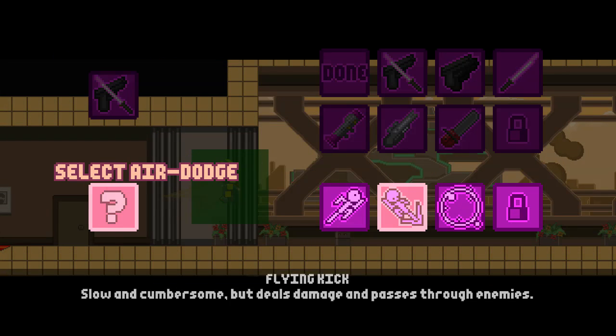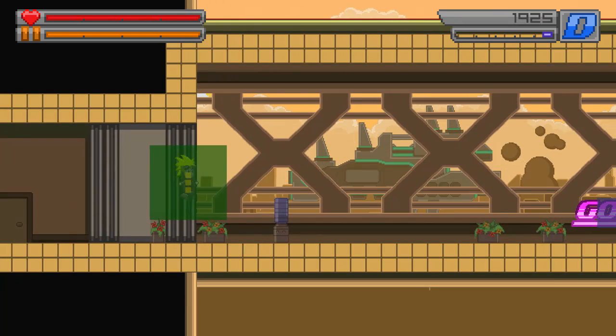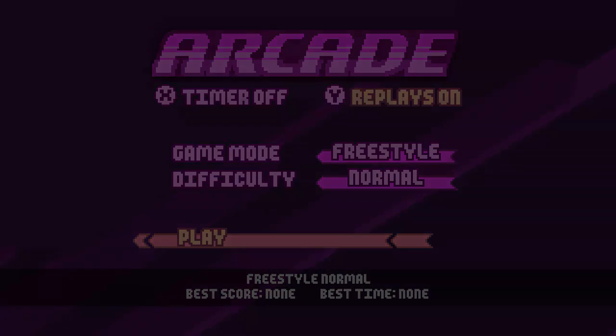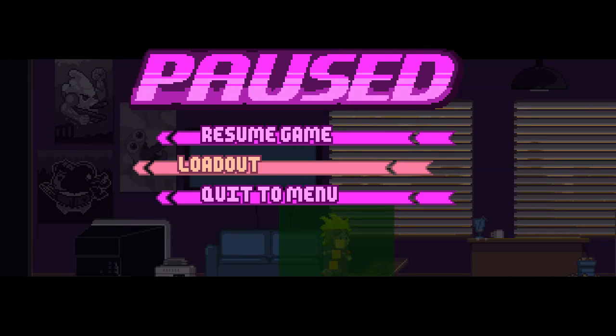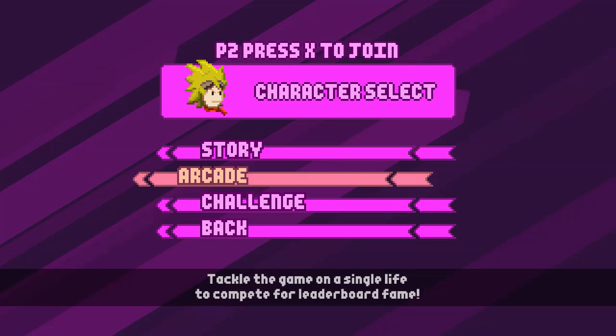Let's check out our air dodge. Flying kick — slow and covers ground, it deals damage and passes through enemies. Teleport. I almost threw all the energy. Now I have to restart the game to disable the mutator. It warns you that mutators are enabled when you start a game, which is really cool.